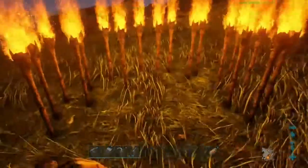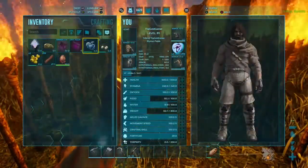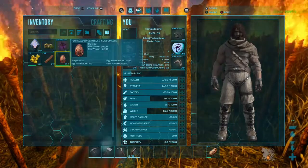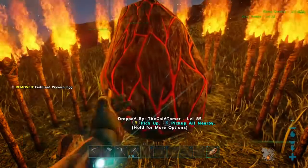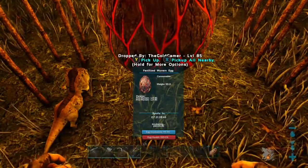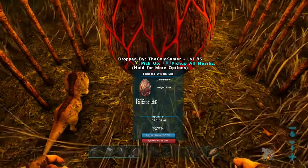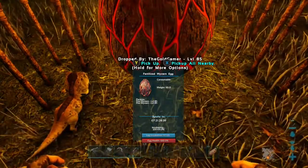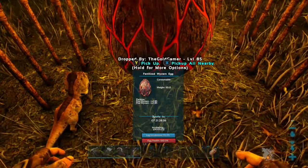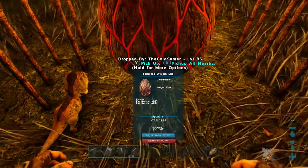Then go in your inventory and when you hover over the egg, make sure you drop it instead of consuming it. Drop it and it'll say — if you have enough heat — it'll say incubating. I have about five minutes so I'll cut a decent chunk of this out so you don't have to wait.